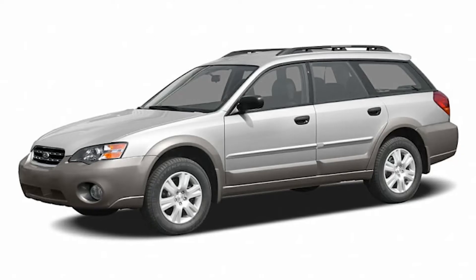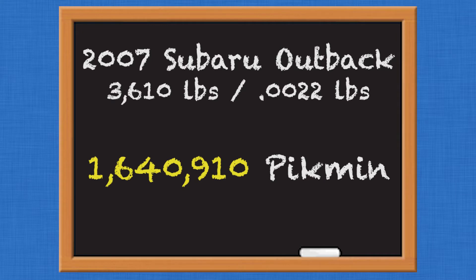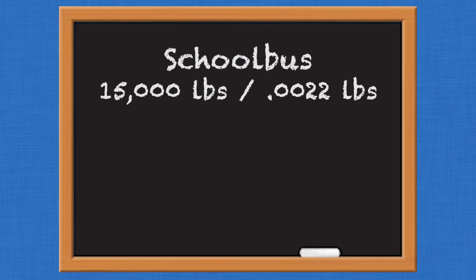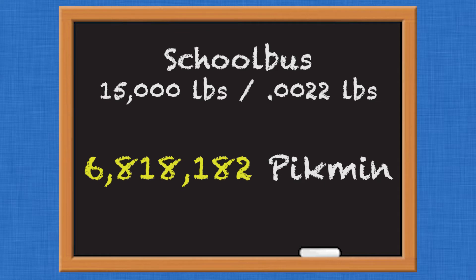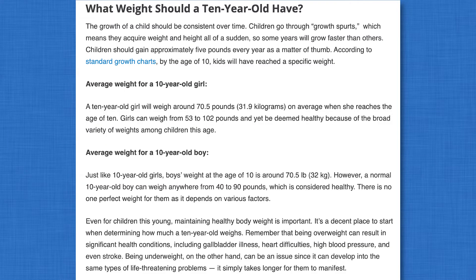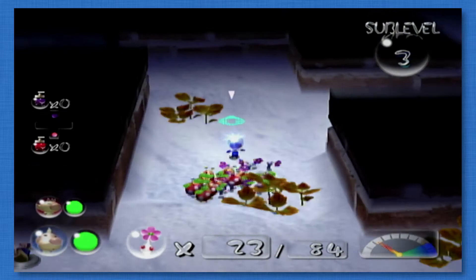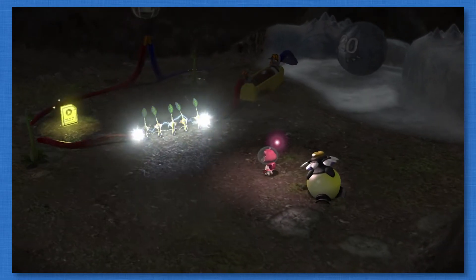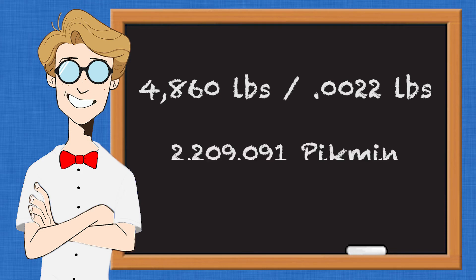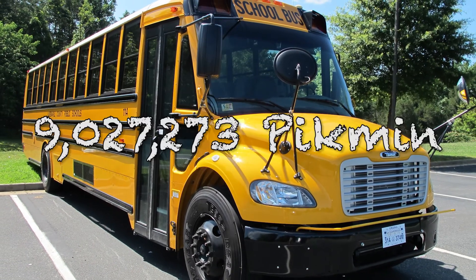But we have more class than that, so let's try and steal a 2007 Subaru Outback, which weighs about 3,610 pounds, which would take 1,640,910 Pikmin. Maybe you're a real weirdo and you're trying to steal a loaded school bus. An empty school bus weighs about 15,000 pounds, which would take about 6,818,182 Pikmin to lift. A normal school bus can seat between 17 to 54 people, and the average weight of a 10-year-old child is 40 to 90 pounds. Assuming 54 90-pound children aboard, that's 4,860 pounds of extra weight, which would take 2,209,091 additional Pikmin to carry. That means to steal a fully loaded school bus, it would take almost 10 million Pikmin.